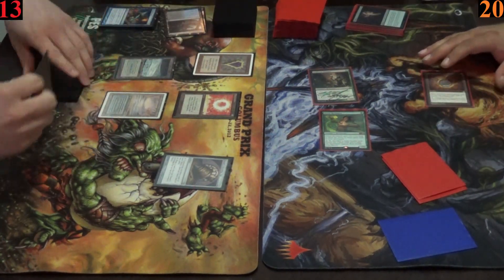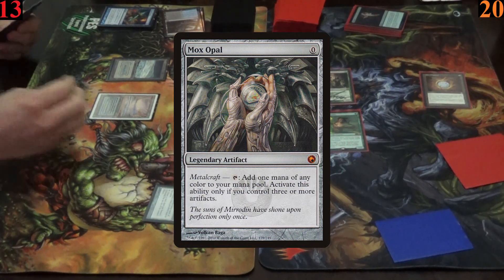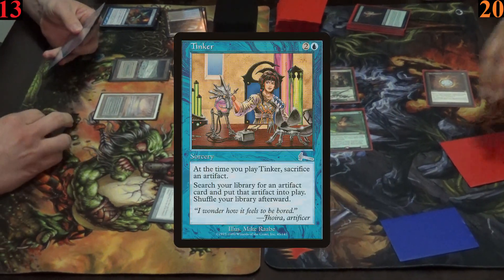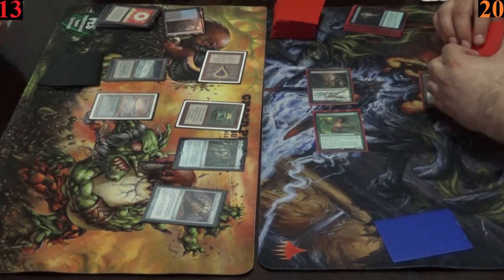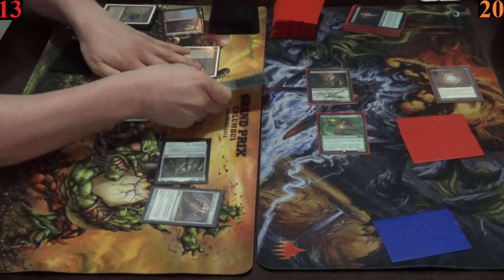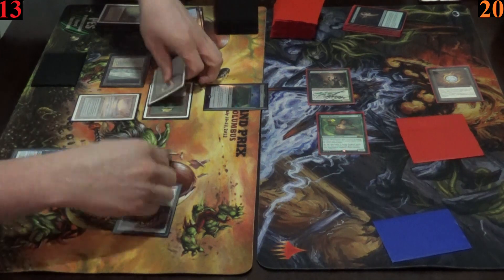Ryan starts his turn by casting both Mox Opal and Mox Emerald, followed by Tinker — he sacrifices his Sol Ring to it to net the best card in the game of Magic from his deck into play: the mighty Black Lotus. He sacrifices it immediately for three black mana to help cast Bolas's Citadel. Then he taps his Top to draw a card but once again holds priority.